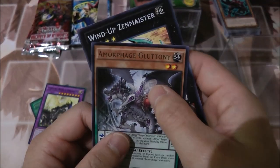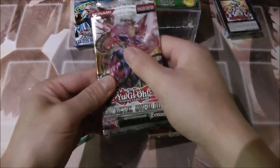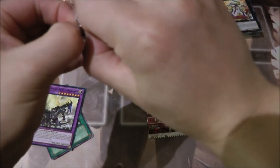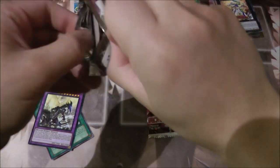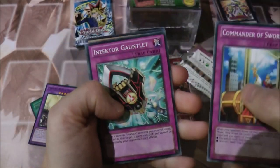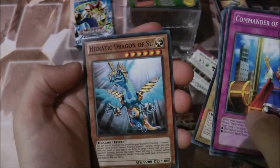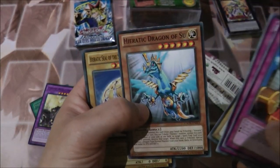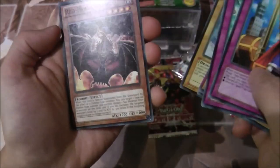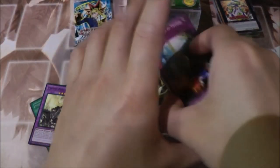For the rares we got Zenmeister and Hermitage of the Hermit Druid — or Armaige Gluttony — cool. I'm gonna put those together and on the side. Let's open up the Galactic Overload pack — this one's first edition. First card is Commander of Swords, Sector Gauntlet, Hieratic Dragon of Nuit, Evo-Diversity, Noble Knight Artorigus, and another Hieratic Dragon — this one is of Su — a Hieratic Seal of the Sun Dragon Overlord, Red-Headed Oni, and Gamushara. Not bad.